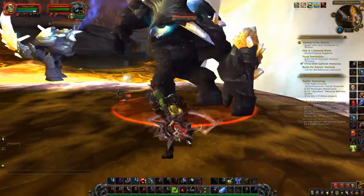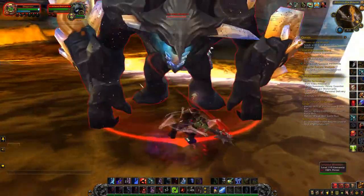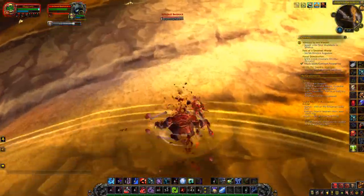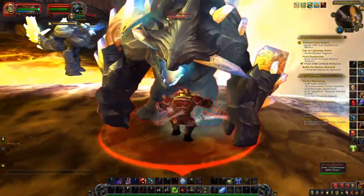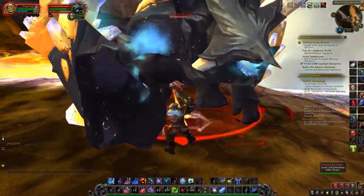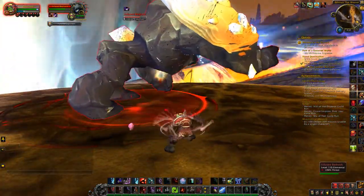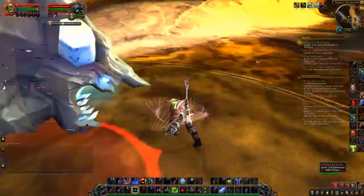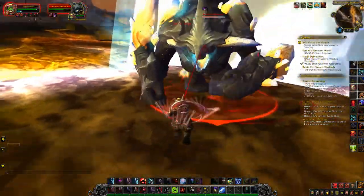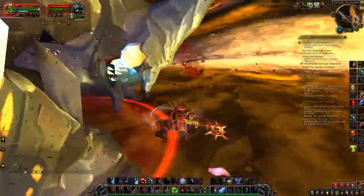Did not work. That'll actually deal a sizable chunk of health damage if you don't get out of it. I have good gear, so it shouldn't... That volatile explosion will deal a lot of damage, but it's very easy to avoid. Not quite sure what the Azerite Effusion stuff does, so I'm just going to ignore it.